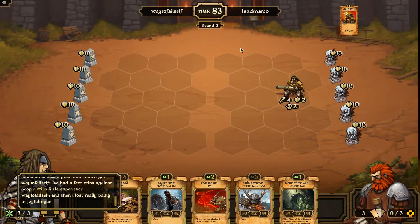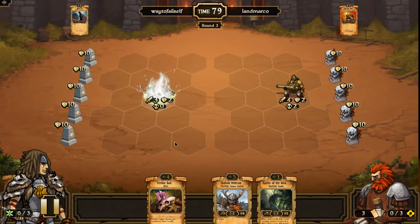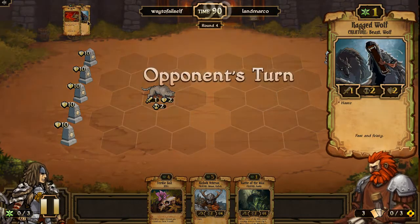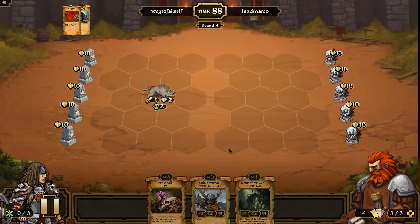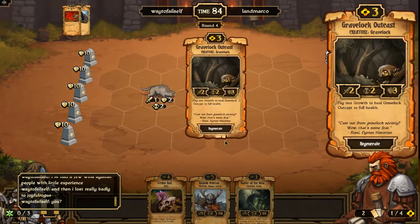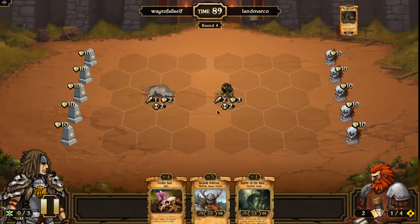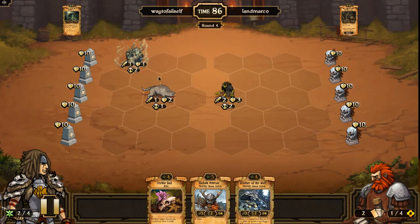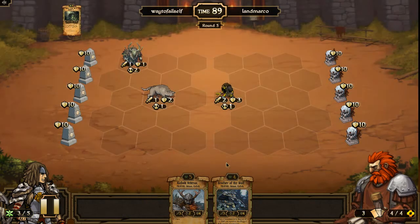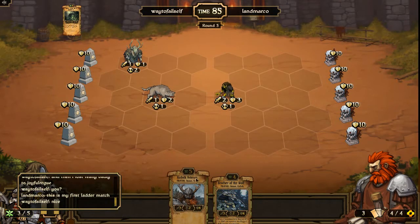He does get the Scatter Gunner out first. I tell him briefly about my exploits with Joyful Rogue, which you all have seen by now. But I decide to take out the Scatter Gunner using the Crimson Bull-Ragged Wolf combo — take one thing off his board early because I don't want that guy to sit there. He gets out a Gravelock Outcast, so I could potentially take that guy out pretty soon. I get the Veteran out to try and ramp up just a little bit, so I can possibly put the Kinfolk Veteran out.